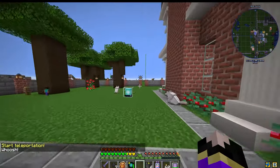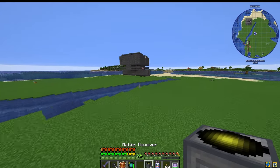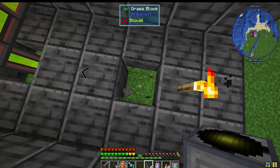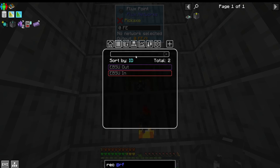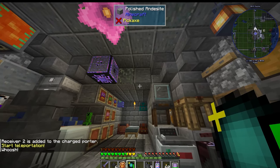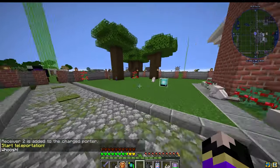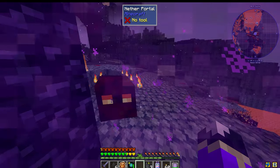So wherever we go, if we want to set one out at our mob farm — just make sure we have a point down that has energy — we place a receiver there, name it Mob Farm, shift right click, and now we have more spots that we can go. We can set those up wherever we want in any dimension, which is absolutely wonderful.